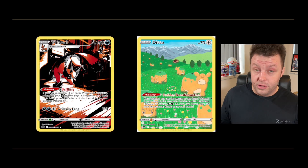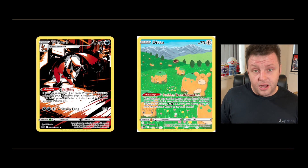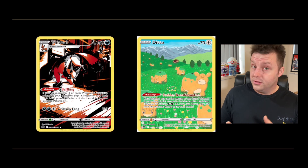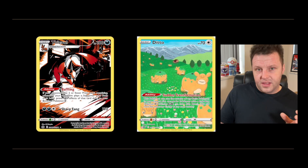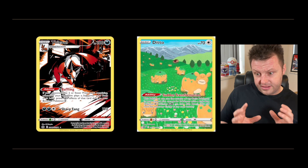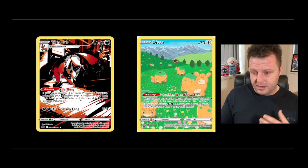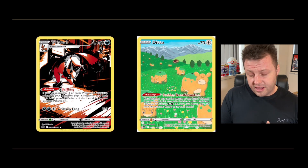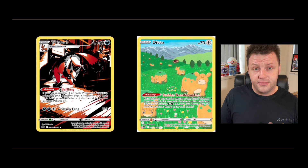Moving on to another two Glaring Gallery cards — Furfrou and what I thought was a Nidoran card, but it's actually a Ditto card. Even though it features a lot of Nidoran on it, we did cover this in a previous video and I picked it out as a favorite. You can see Ditto in disguise on the right-hand side. The Furfrou card has a lot going on — it's got a comic book effect that I really like. I love Marvel and DC, and this card gives off that vibe, and I feel like it really suits the Pokémon.